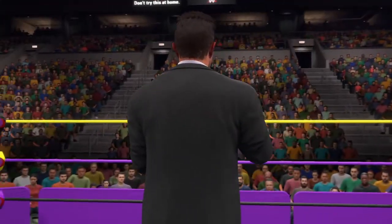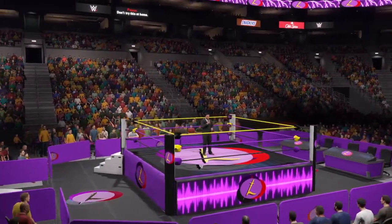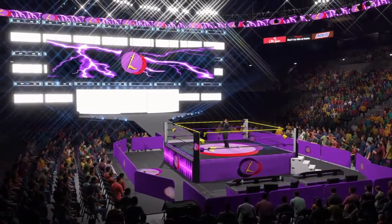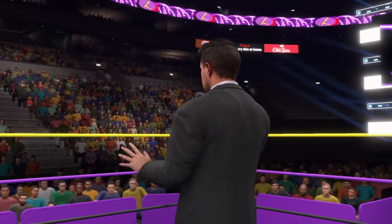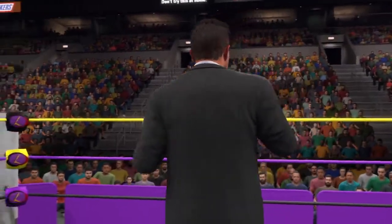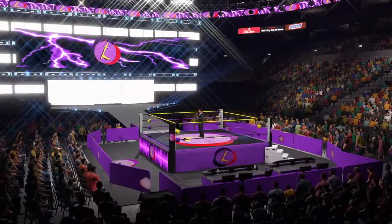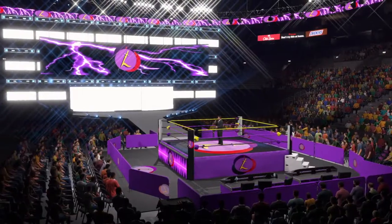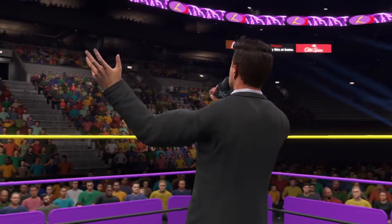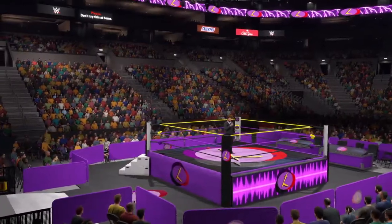The following contest is the Royal Rumble match. The two superstars that drew number one and number two will start in the ring at the same time. Other superstars will join in the order that they drew. Eliminations occur when a superstar is thrown over the top rope with both feet landing on the floor. The last superstar in the ring will be declared the Royal Rumble winner and go on to face the champion of their choice at WrestleMania.